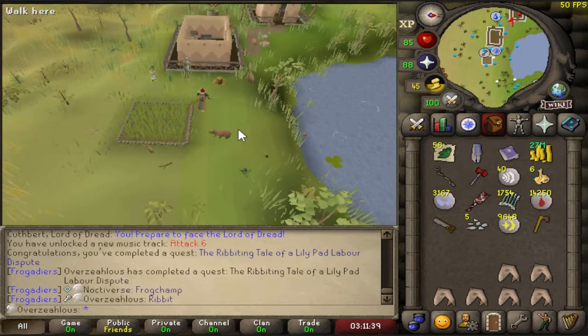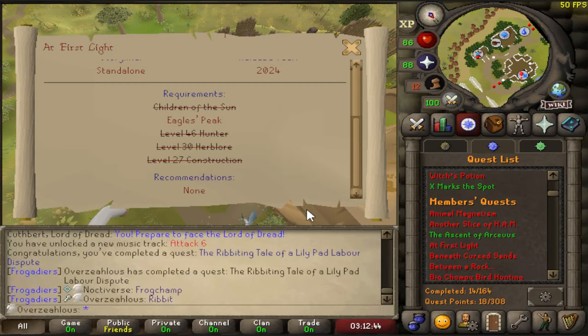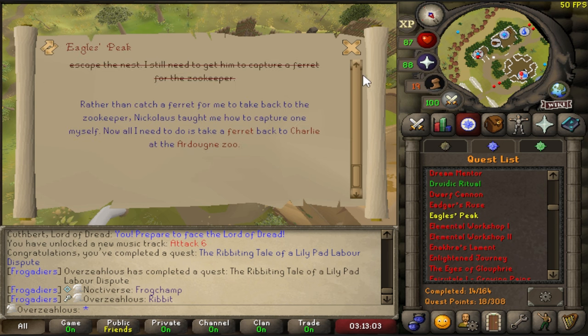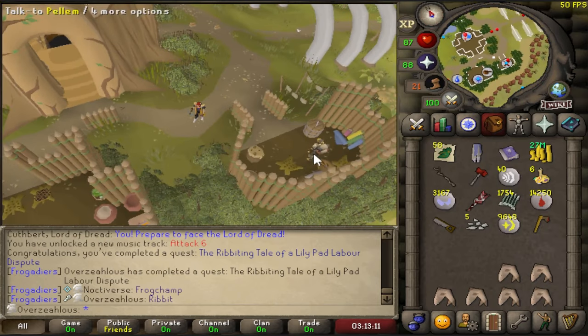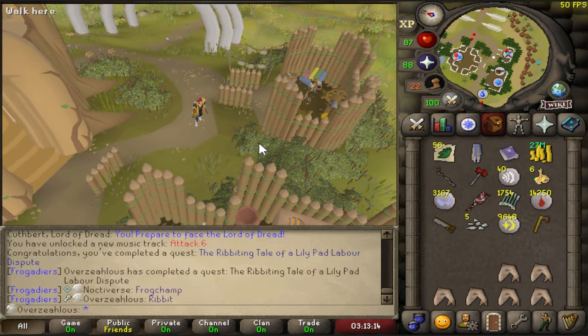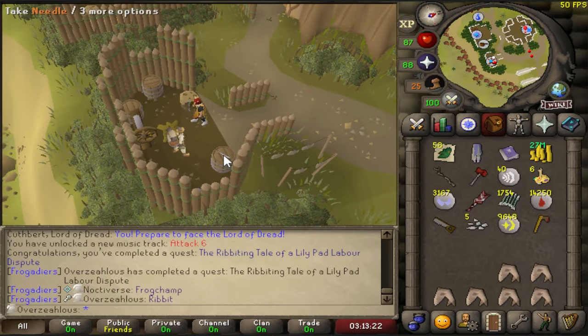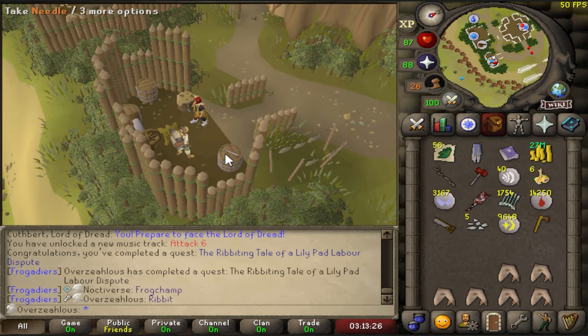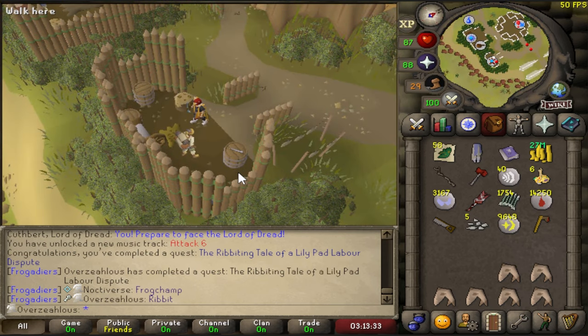We're going to head to the hunter guild and check out this last quest. Perilous Moons is going to have to wait until I've sorted out my death storage, because I'm not risking losing all my items to a boss fight. And I'm not doing Eagle's Peak - that's on the last step and I did that for box traps, but I'm not going to do it. So I guess I'm done with quests for now.